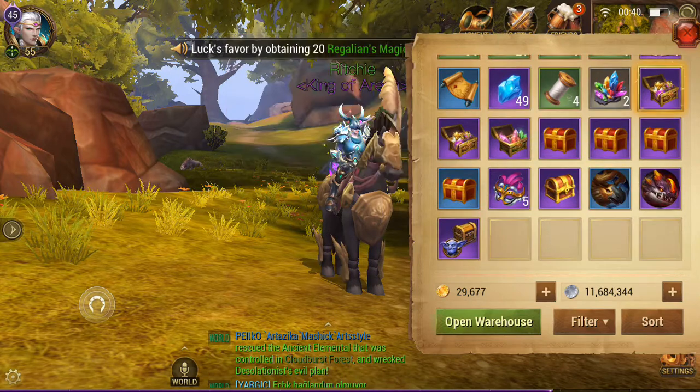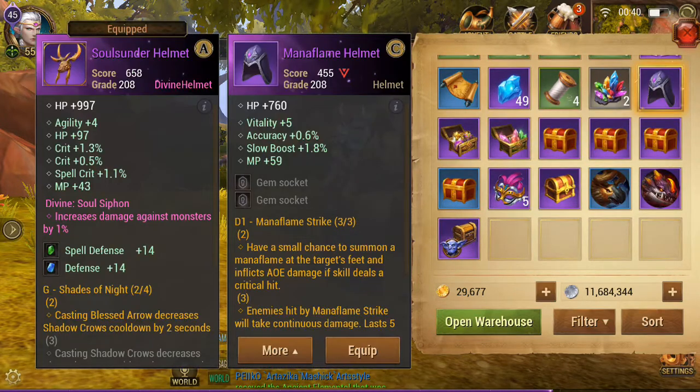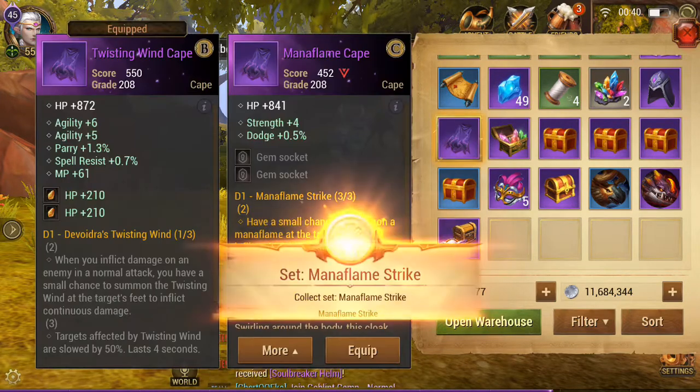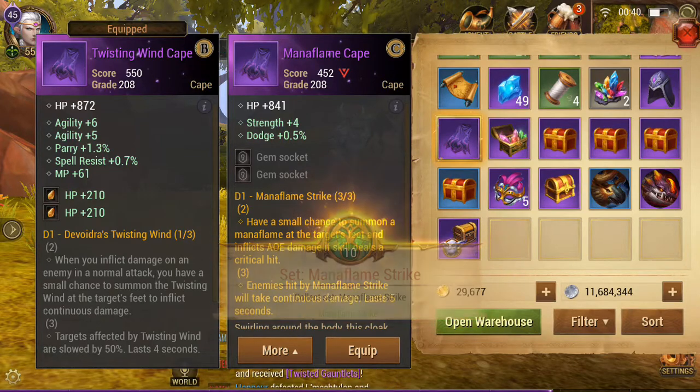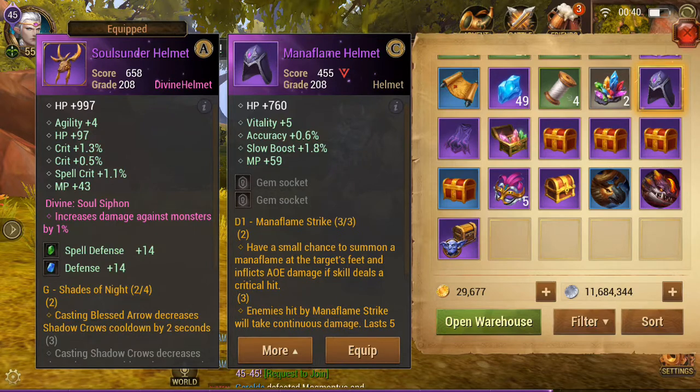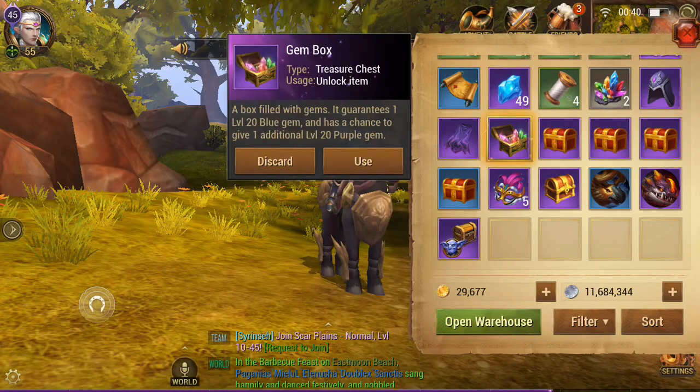So firstly, the Mana Flame chests — fairly boring stuff. In here it's just a case of getting different bits of Mana Flame equipment. I actually got the set because I didn't have the cape before now. I will most likely end up dismantling these pieces — I don't really need them at all.